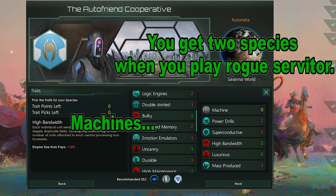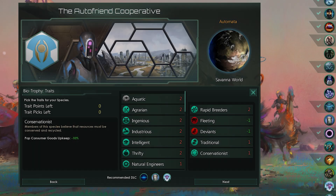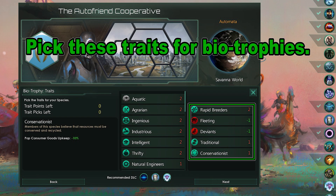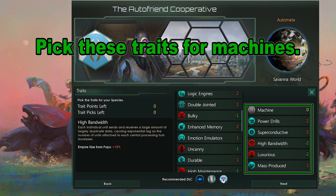There are two species to pick for: your Machines and your Biotrophies. For Biotrophies pick Rapid Breeders, Traditional and Conservationist for positive traits, then pick Fleeting and Deviants for negatives. For your Machines pick Power Drills, Super Conductive and Mass Produced for positives, then pick High Bandwidth and Luxurious for negative traits. This boosts your economy, unity, and even further increases your pop growth.